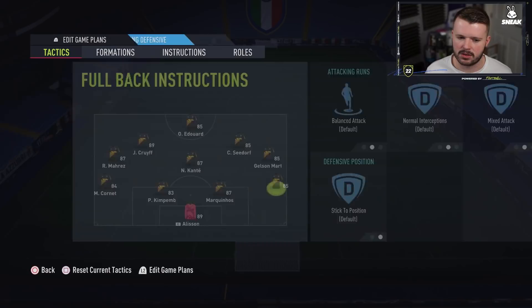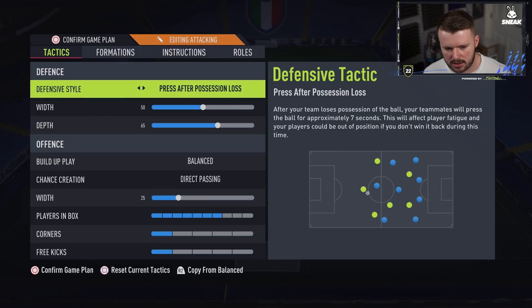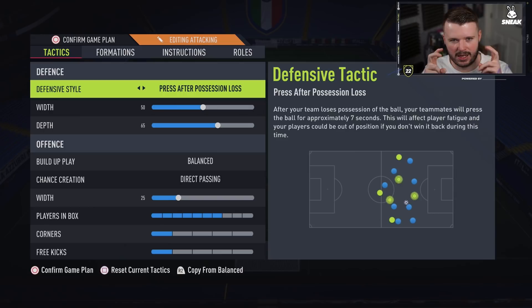The 4-2-2-2 is a formation I've been getting more game time with recently. I change into it when I'm winning 3-1 in the 60th minute. It's a little more aggressive — press on possession loss, 65 depth, 50 width. The big change is 25 width on chance creation, so the right attacking mid and left attacking mid play as two central attacking mids, giving a very narrow flat 4-2-2-2. The downside is you won't be taking on fullbacks — you'll go through the middle, so it suits players like Coutinho or Neymar more than a Gelson Martins type.